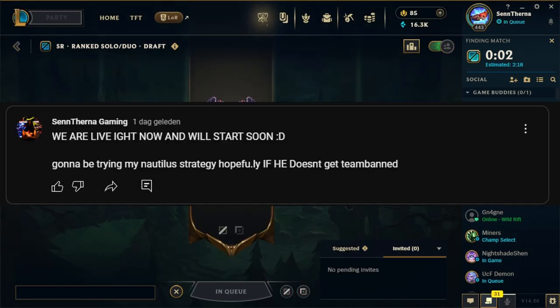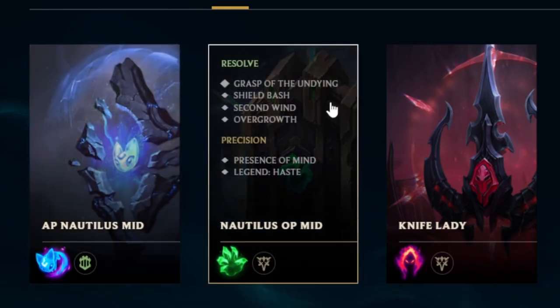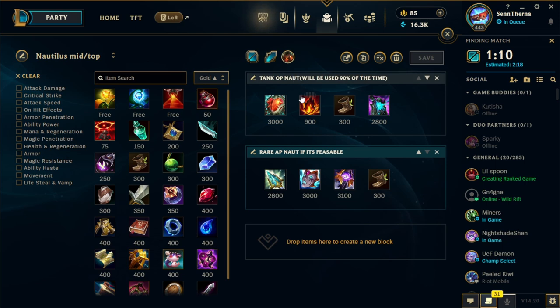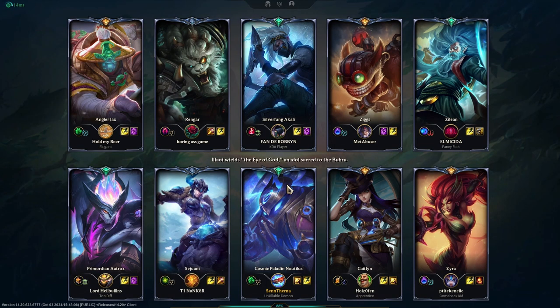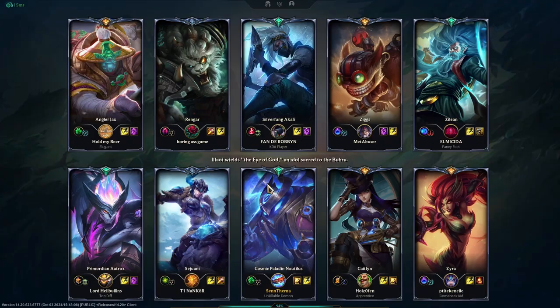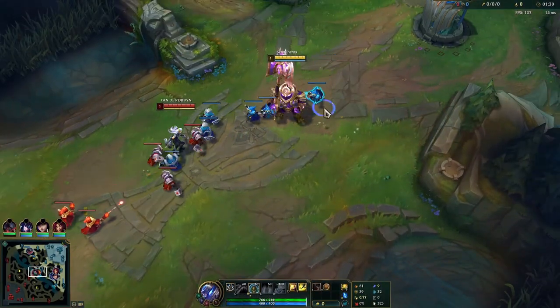We're gonna be trying out my Nautilus build as much as possible today. This is the AP setup and this is the setup we're most likely gonna use 90% of the time until Riot Games realizes that Heartsteel is an item that should be removed. We're just gonna chill, hopefully get some wins, and if not, at least have a good time because it's really fun to play. I said this challenge thing - I'm gonna push through, I don't care how long it takes, but I'm gonna do it in a way that I want to. I'm not gonna play a broken champion just for the sake of it; if I feature one it's because I enjoy that champion and the laning phase plays basically the same as Katarina.